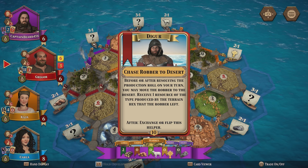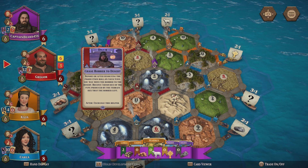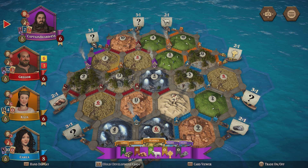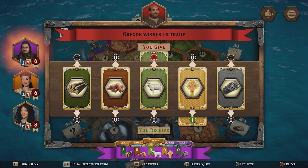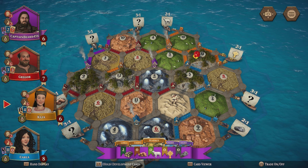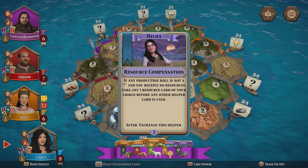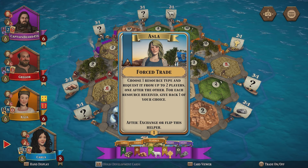Yes — I need a settlement, I just need a settlement. Is there a limit to how many different kinds? Like Market, Chapel, Library — I might have them all. How am I going to build a road and a settlement? What helper card have I got? I certainly don't remember. Very worried about Carla right now.